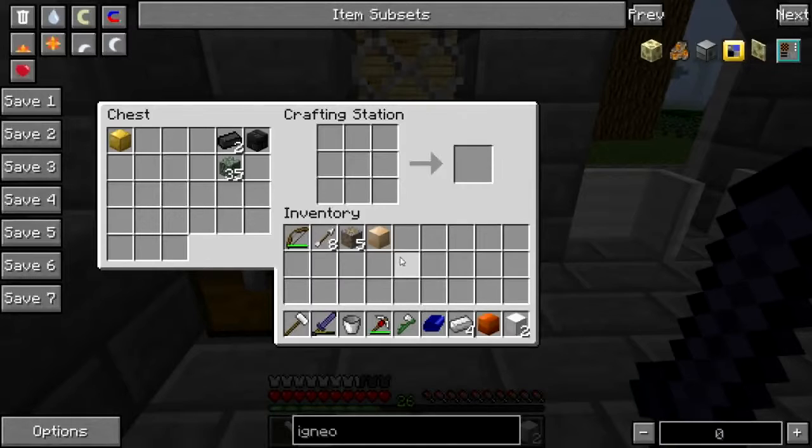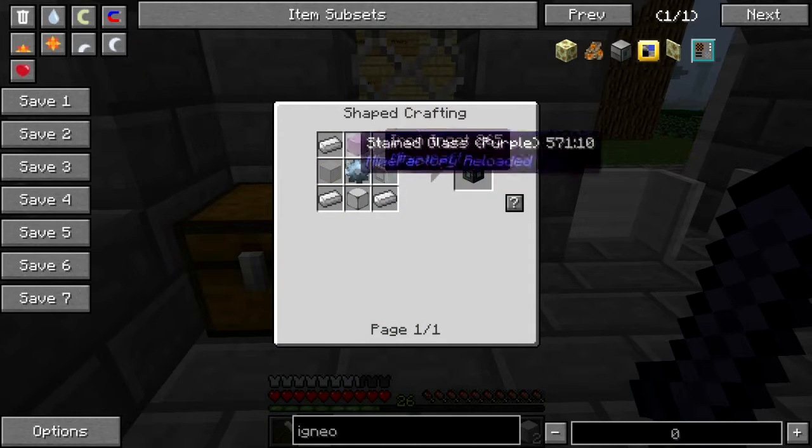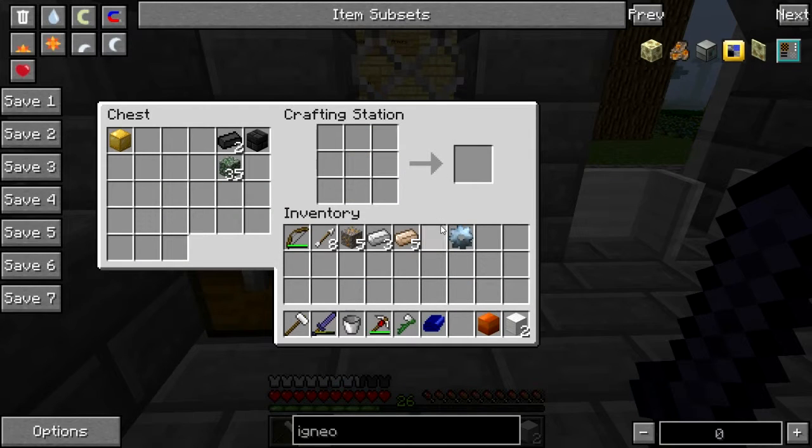I've done this bass-ackwards. Give that back. There — that's a tin gear. Okay, and I need — what else? Iron and glass.